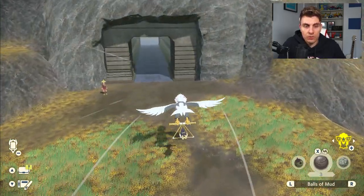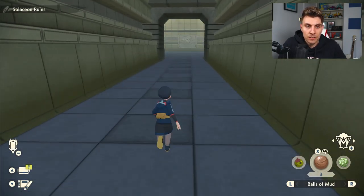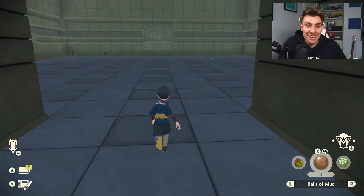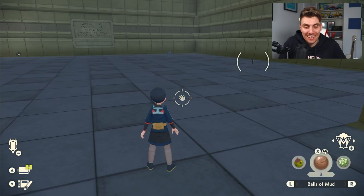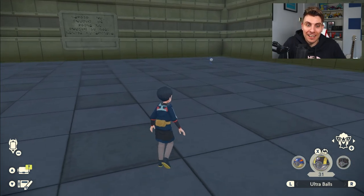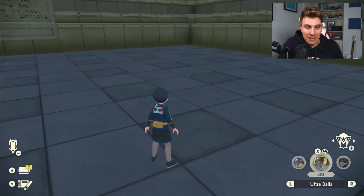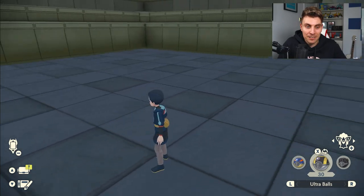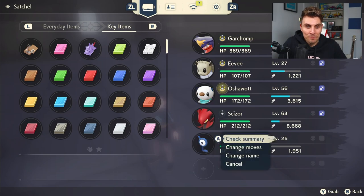Once you do complete the dex entry, return to the Crimson Mirelands and head up to the temple — the Celestial Ruins — and enter there. And with that complete dex entry... wait, no way, there's a shiny there! There's actually a shiny Unknown here — I genuinely cannot believe this. This is perfect for the guide because I was literally saying there's a chance to get a shiny Unknown in this area, and here one is on my very first visit after completing the Pokédex entry.